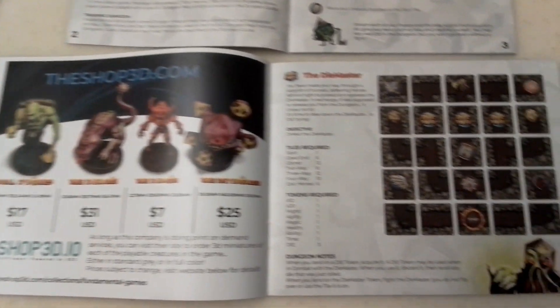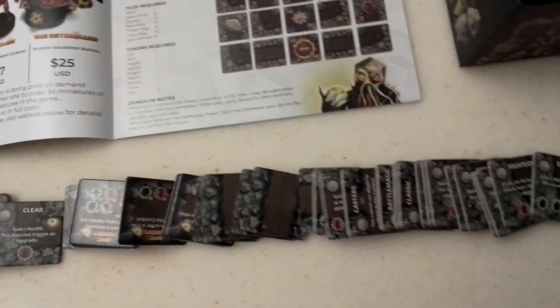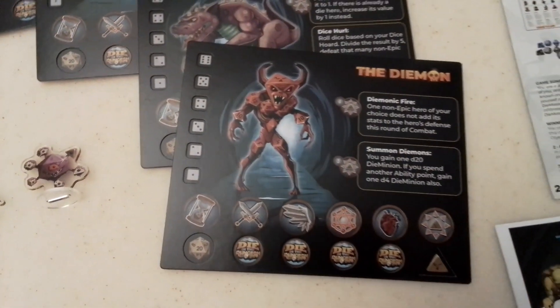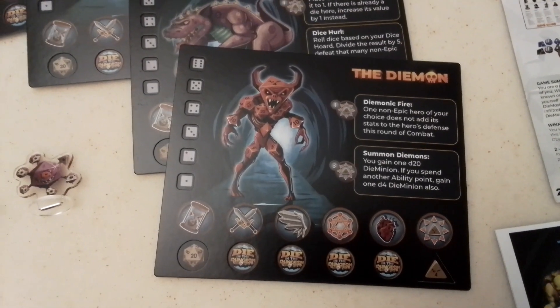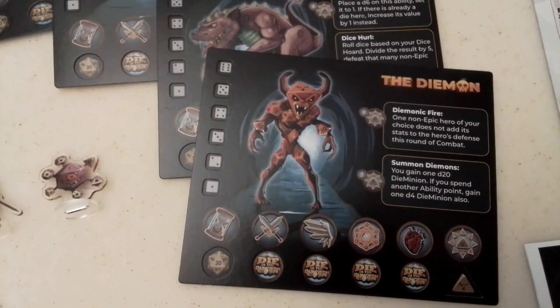It comes with its own plastic case. It's got the instructions. Each of the dungeon maps has its own section in this book. All the little cards to make up the dungeons. These are the cards of the actual people that you play, because you are the bad guys and you're trying to kill the heroes as they try to invade your dungeon.